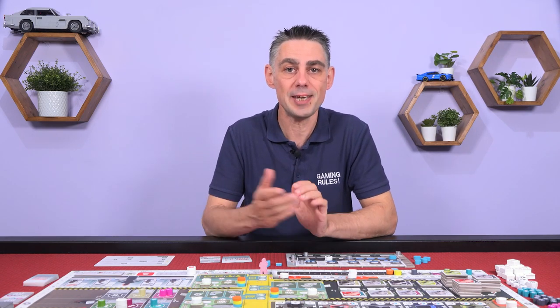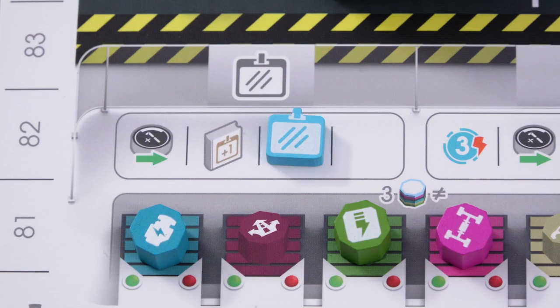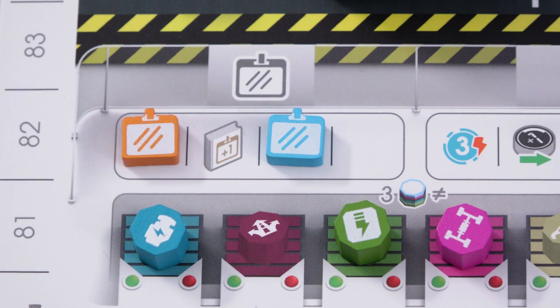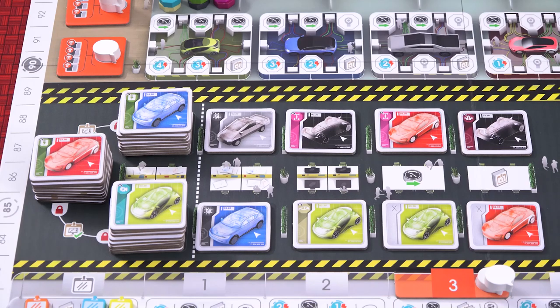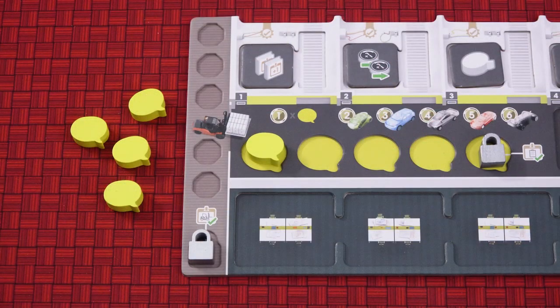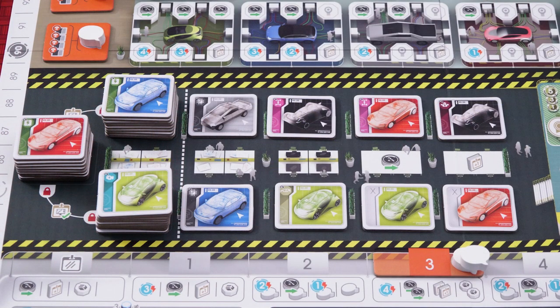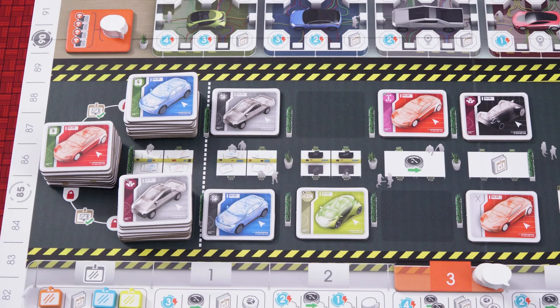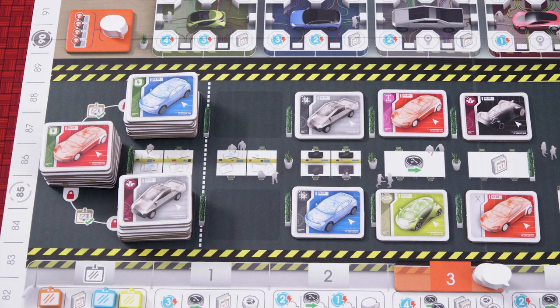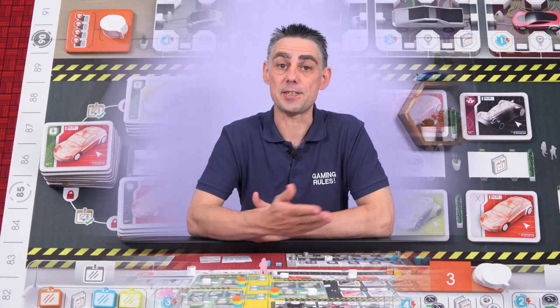After setup is complete but before the game begins there's a new employee orientation. Choose a start player at random, then beginning with that player and going clockwise each player places their certification marker on an empty space in the leftmost section of the certification track, gaining the benefit of that space. The order of markers here from right to left is the certification track order, important for the next step and turn order. In this order each player takes one car part from logistics and one design from either of the rightmost eight spaces or from the top of one of the stacks, placing them both on their player board. Note that benefits for taking from the four rightmost spaces do not apply during setup. After all players have taken their parts and designs, refill empty spaces in design by sliding tiles right to fill gaps, then filling empty spaces with tiles from the corresponding first office stack.